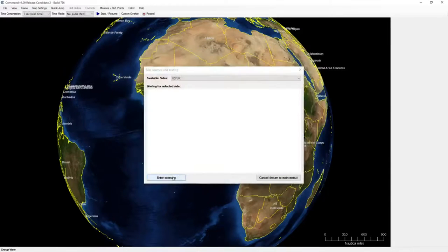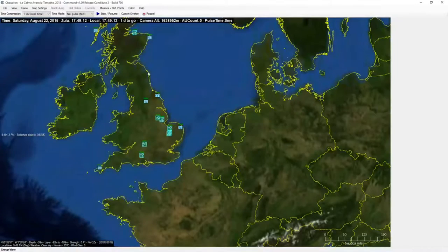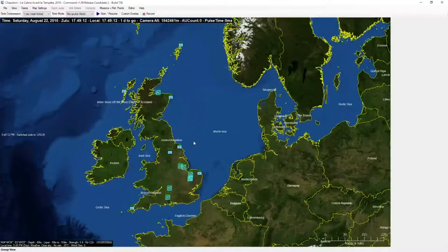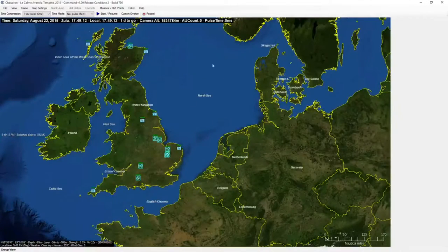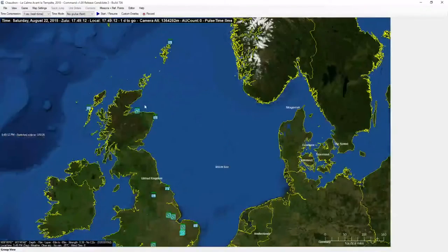Two weeks ago when I originally started this, I did the air order of battle for both the European Union and the United States and UK player forces. So today I'm going to be working on the player's naval order of battle. The first portion of this scenario is actually going to have the player escorting convoys through the Denmark Straits over to Poland, so it will be setting up those groups.